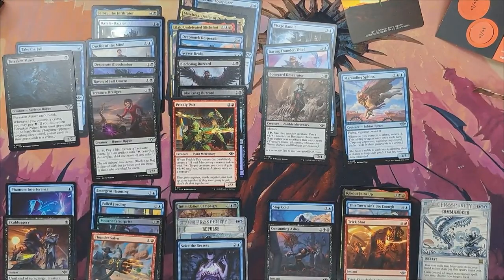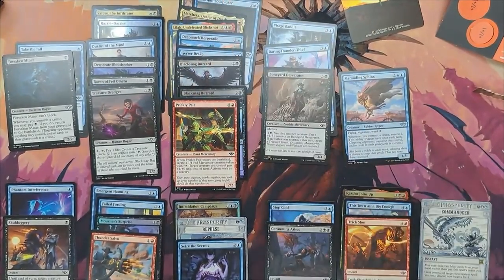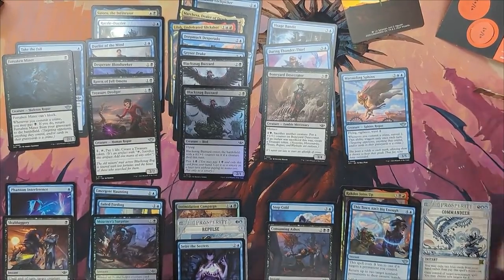Things for non-creature spells are not very good on their own when they say 'non-creature.' At this point, I am discarding the red splash almost altogether, because I need to cut down on spells, and I like to be consistent enough.